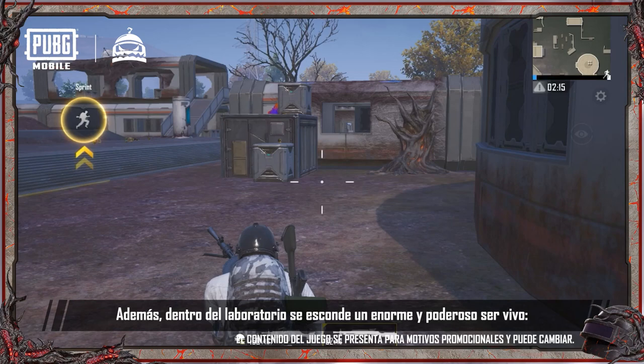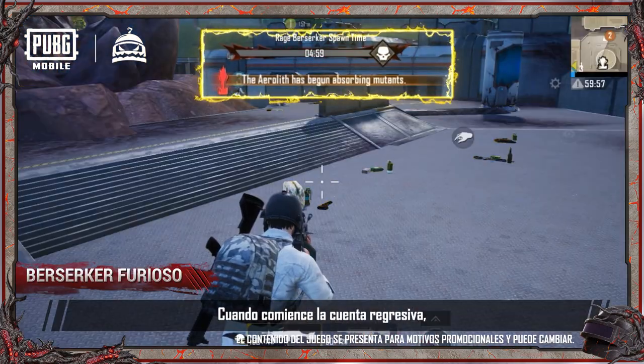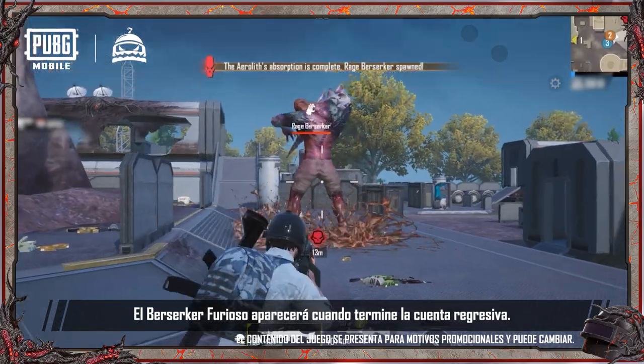Also, hidden within the lab is a huge and dangerous life form: a Rage Berserker. When the countdown in the lab begins, the Aerolith will start to attract and absorb mutants in the lab to power up the Rage Berserker. The Rage Berserker will spawn at the end of the countdown.